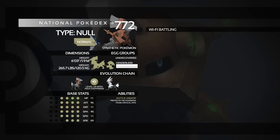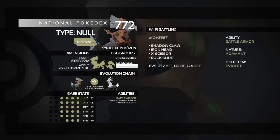For sets, we're looking at two Eviolite-based sets. If you want a full offensive set with Life Orb or Choice Band, I'd direct you to Silvally since it has better Speed. Eviolite is basically the only reason to use Type Null. The first set is: Shadow Claw, Iron Head, X-Scissor, and Rock Slide — ability Battle Armor, Adamant nature, held item Eviolite — with maximum Attack EVs and 132 HP / 124 physical Defense.